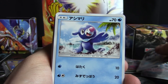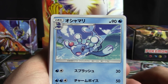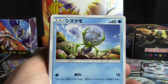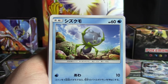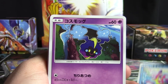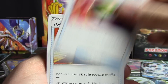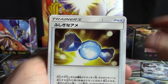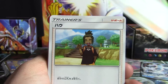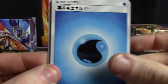So here we have Popplio and Brionne. I remember this time — sorry to our cat Torracat, and I'm not even sure if I ever knew that was its name. We've got Dewpider, Bruxish, Cosmog, and Kangaskhan again. Then probably all these trainers being the same — that certainly seems to be the case. There's Hau again and Lillie, DCE, and this time of course the new water energies.